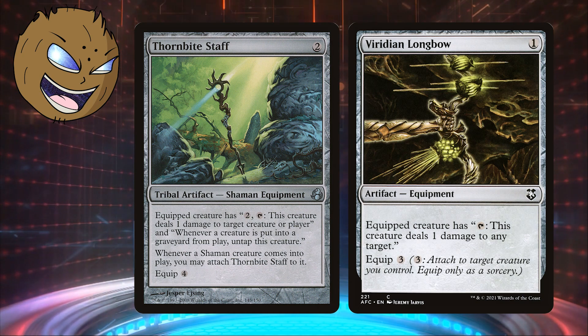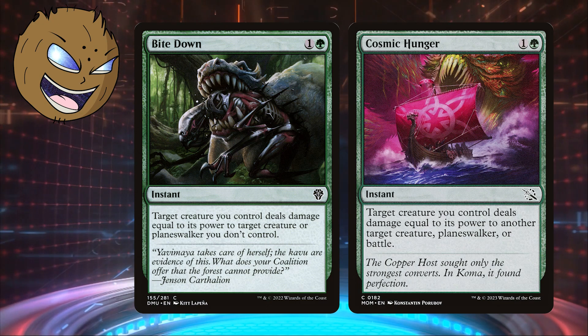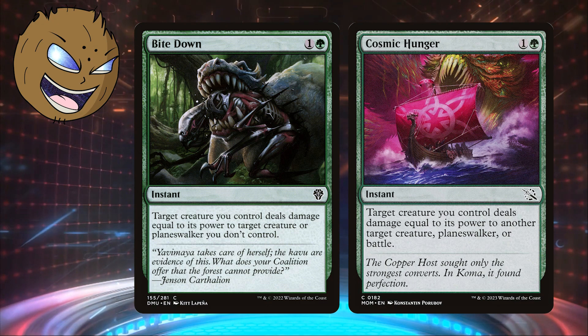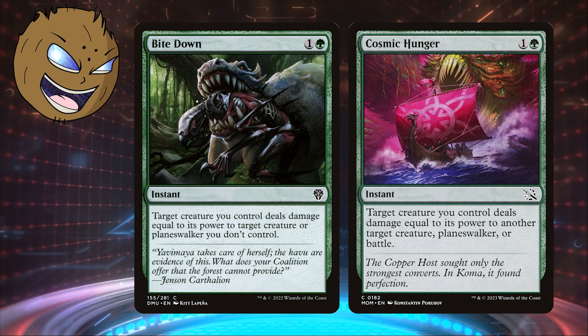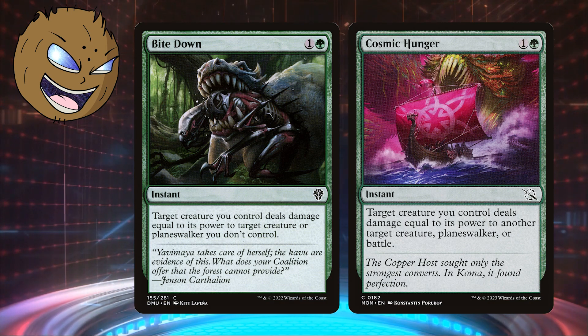However, it might also be worth it to include green cards like Bite Down and Cosmic Hunger that will let a creature deal damage to another creature. Fight effects are fine, but you'll lose your spiders, so they'll be less effective without a strong token strategy.